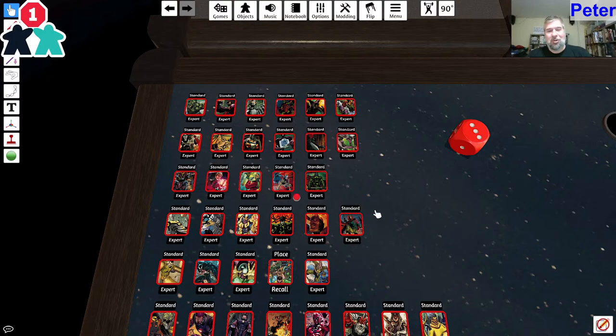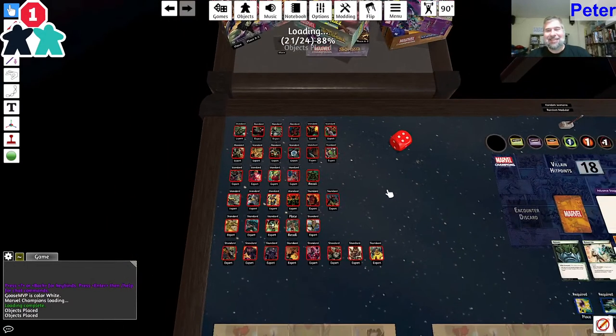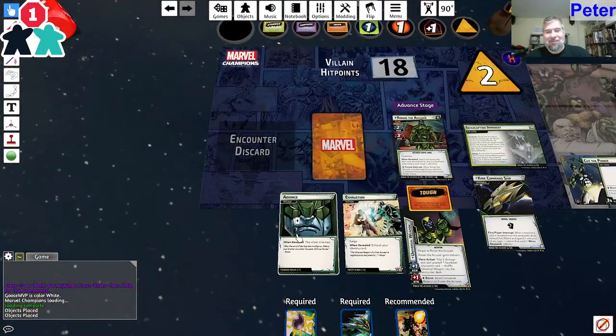Let's start rolling. Infiltrate the museum will be one. Four. That's not good. One, two, three, four - and it's Ronan. Hopefully you guys didn't want to see a lot of games today, because yeah, that's what it is. That's Ronan. Game one. Expert.